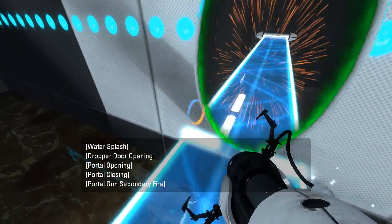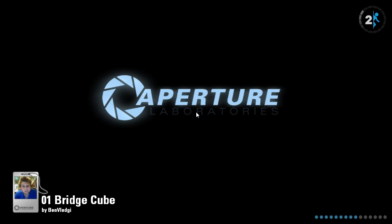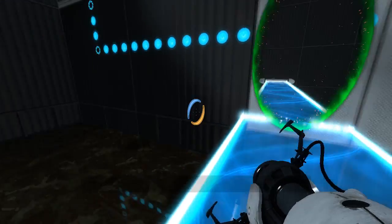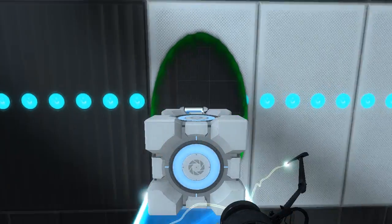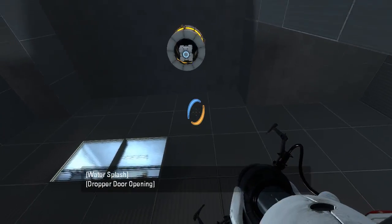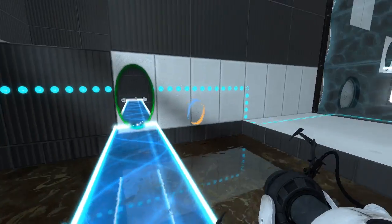How would we grab that? Like that. That's one way to not grab it correctly. It is not how you walk on a light bridge. There we go, that's the safe way. Nope, nope, nope. Don't want to do that. Messed that up. Ha! Did it.